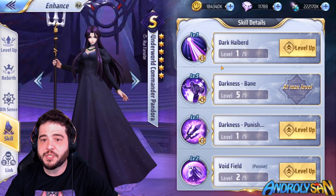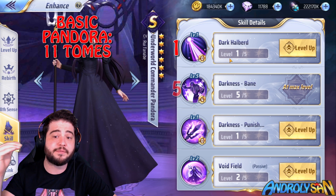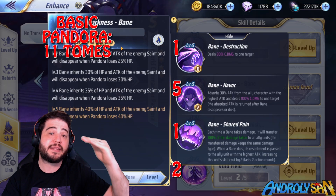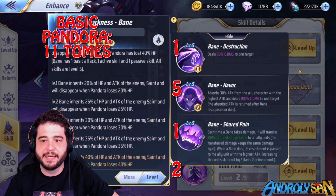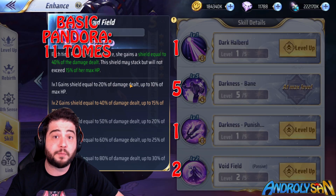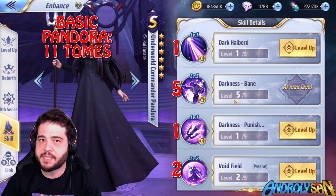When it comes to skilling her up, she's fortunately one of the less expensive units we've gotten in a while. The basic Pandora has skill levels at 1, 5, 1, 2. Getting the Bane skill to level 5 maximizes HP inheritance, raising the damage limit you can apply to the bane and therefore to the rest of the team. This is only 11 tomes, and you can already use her for all the insane combos.